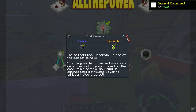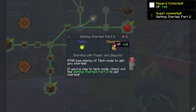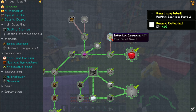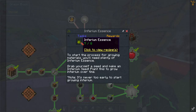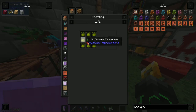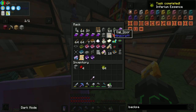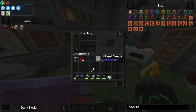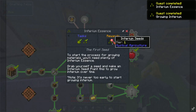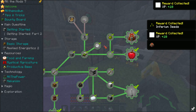Now let's get into mystical agriculture, which is something I'm going to get into. We need inferium essence and inferium seeds — it's really easy to make. Where are my seeds? There they are. Surround that — there we go, we've got inferium seeds! I get another seed — that's awesome. Quest complete!